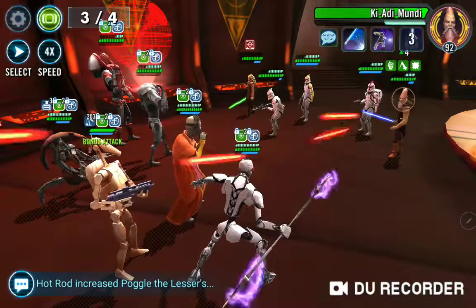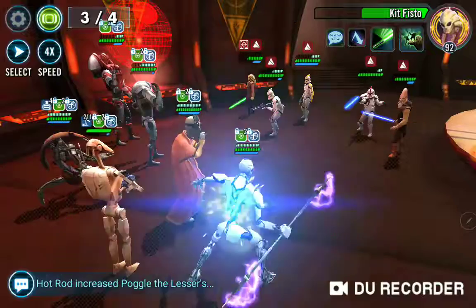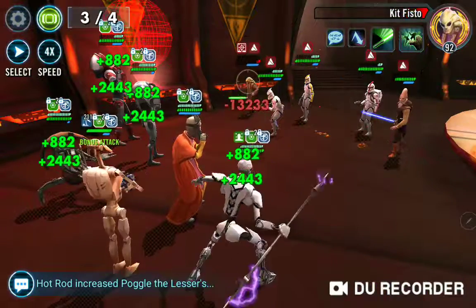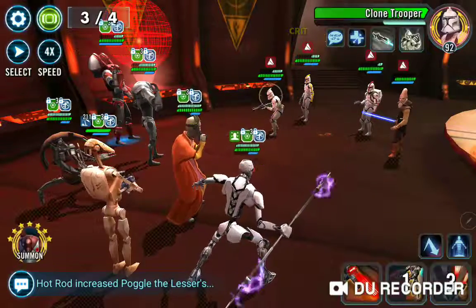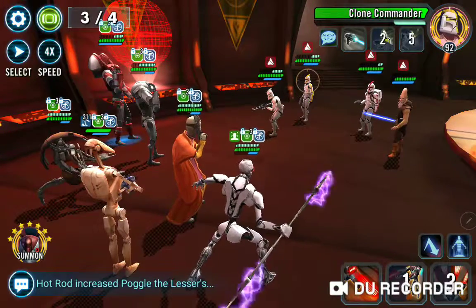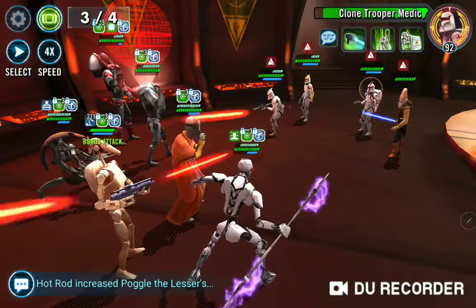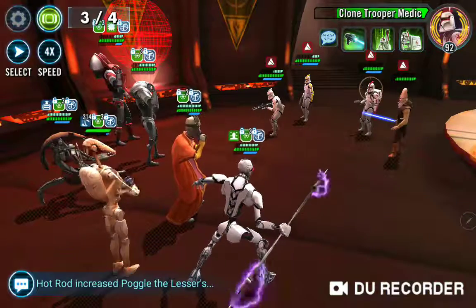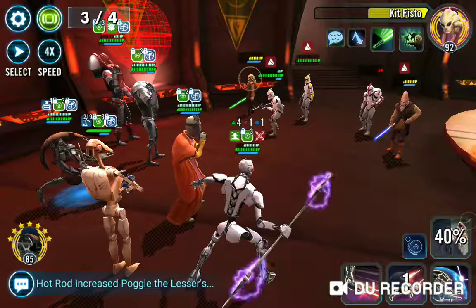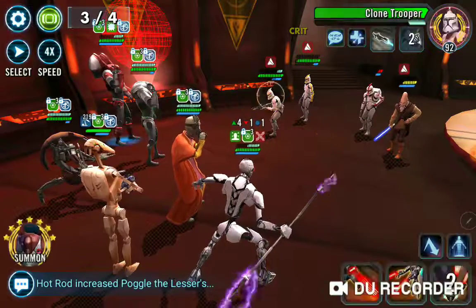We're going to take all the buffs off of the other Jedi and make sure that B2 stays topped off. I'm not worried about Magna Guard going down — that's a non-issue. We did get the kill there with Nute instead of spreading his buff around on the clones, because I wanted to get one more stack. You want to try to get your five stacks because that increases your overall damage near the end of the fight, but it's not going to be the end of the world either way.